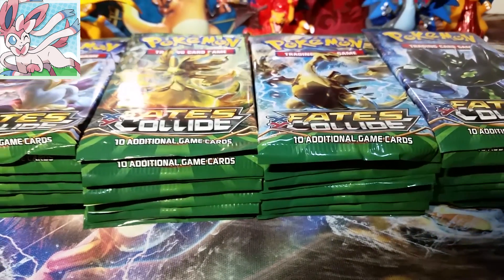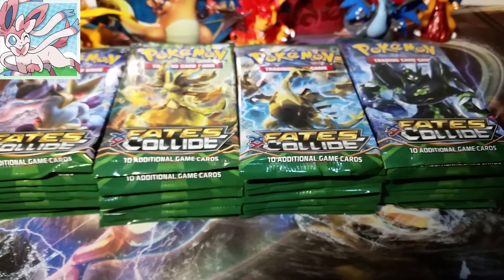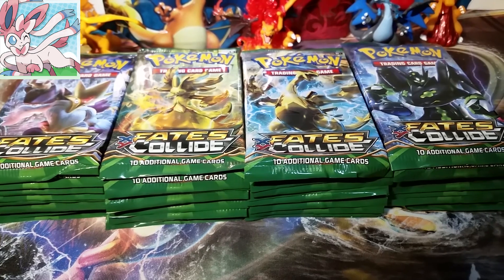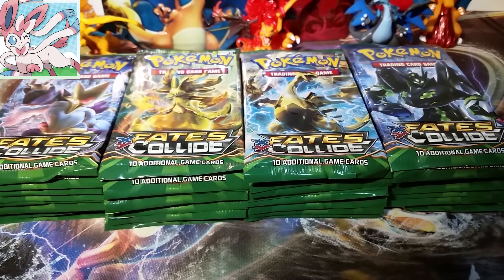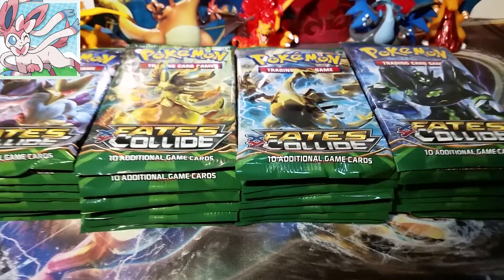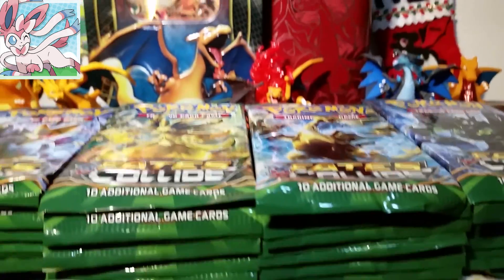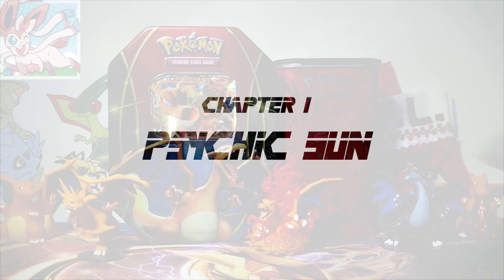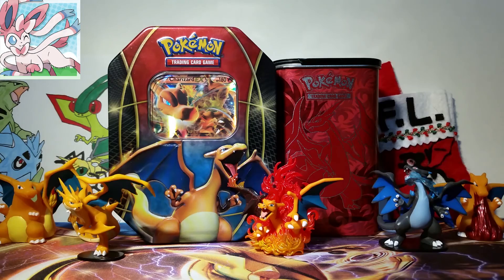Alright guys, so it looks like we have an equal amount of each pack art, which is great. I love it when that happens. I believe that all Fates Collide booster boxes are like that. It was Mega Alakazam, Delphox, Lugia Break, and then Zygarde Perfect Form — all in that order, all the same way. So without further ado, let's do this first part. Chapter 1: Mega Alakazam. Let's do this thing.